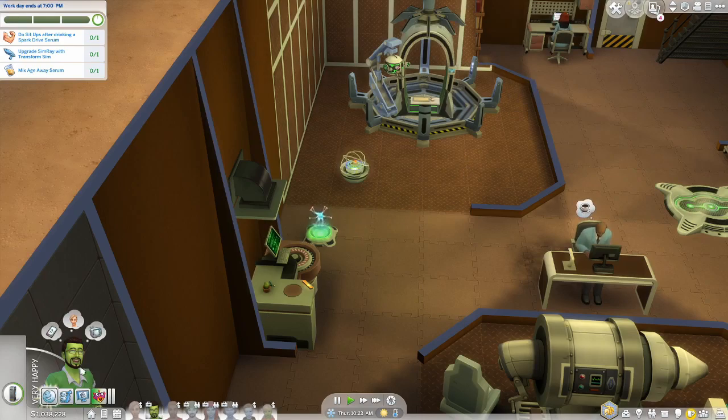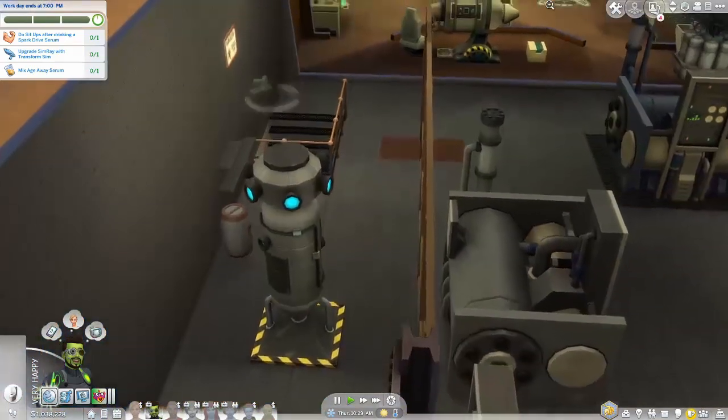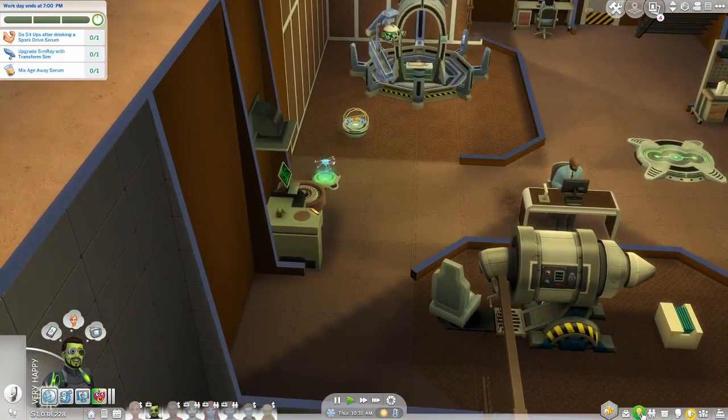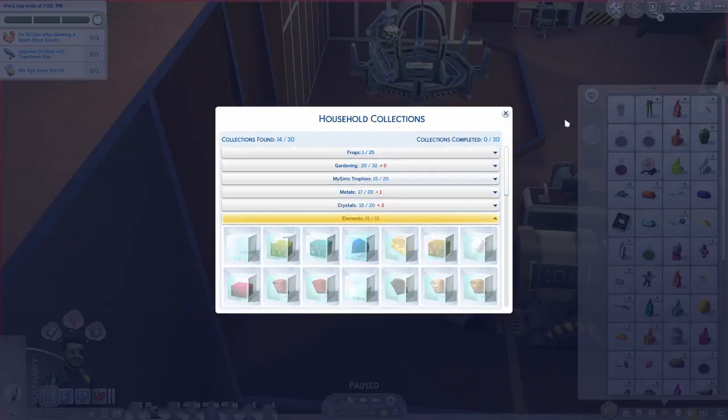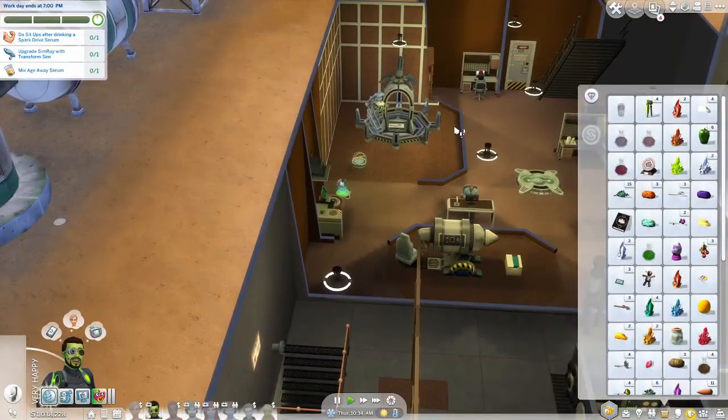This is going to be the last week that we're with Adrian with generation one. I completed the collection with the elements - it says it's completed, but the Get to Work one is missing. It says collections completed zero, but it popped up saying you've completed the collection. So we still need to go to Sixam to find this particular thing.